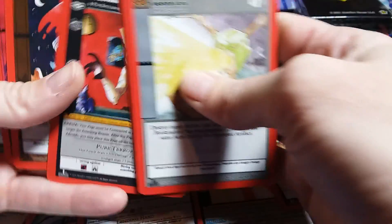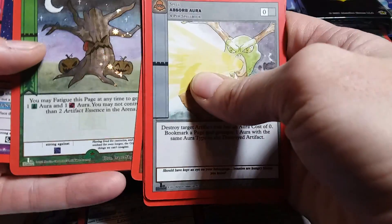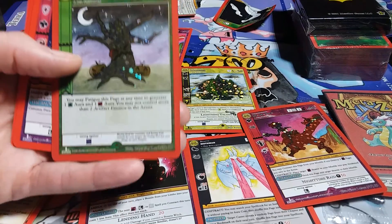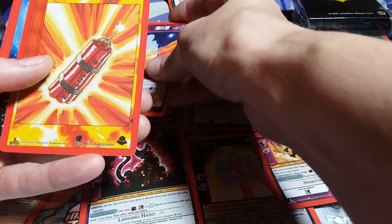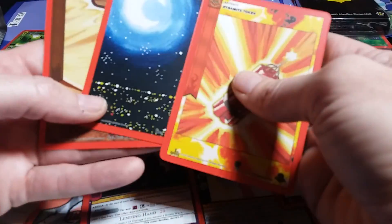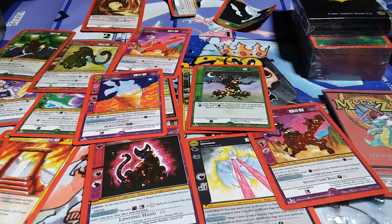Boogeyman! There he is. Unlucky Potion — that's pretty cool. Old Book's Crying Tree. Bell Witch — nice. And there's our auras. Earth Aura. It's a night time. The last one — the old spider horse here.